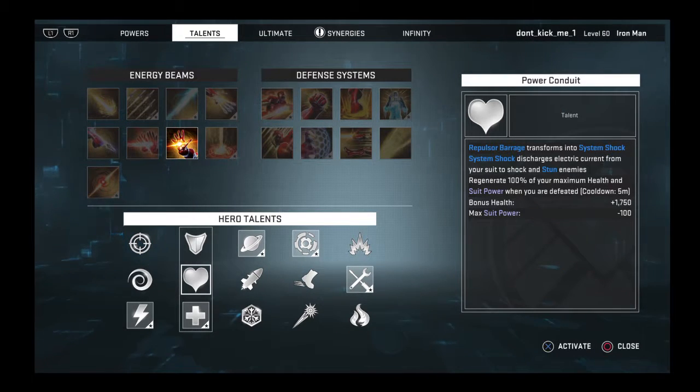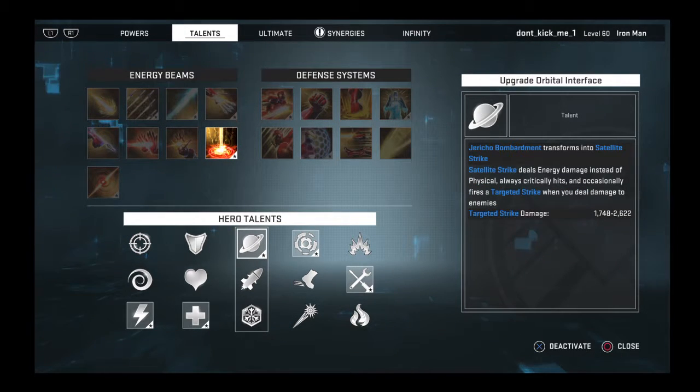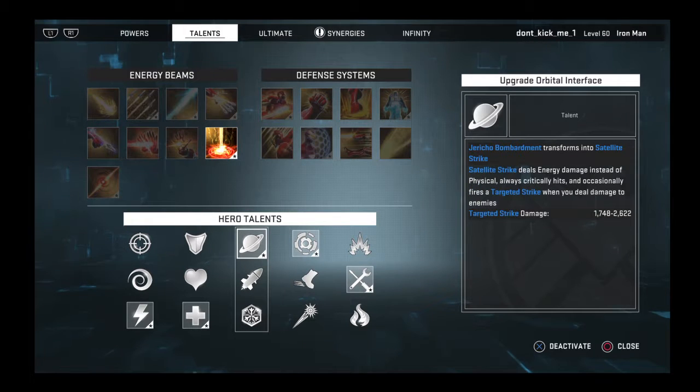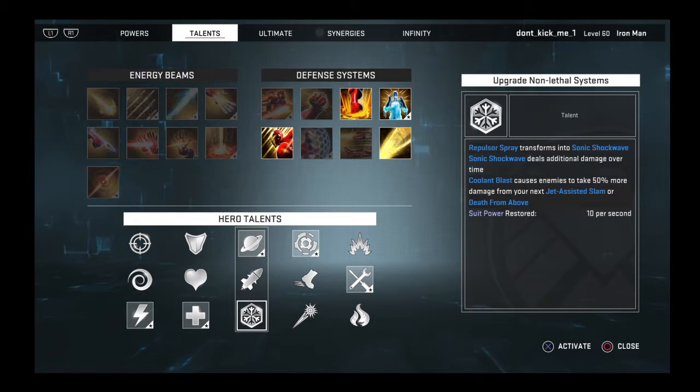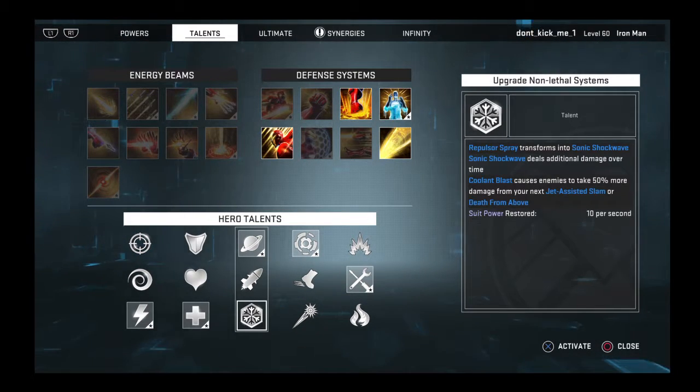Because it stuns. I mixed that up and didn't have Jericho — I mean a satellite strike — going. So instead of that power you get in place of repulsor spray, use repulsor barrage, which turns into system shock.